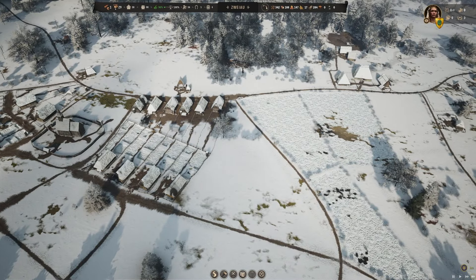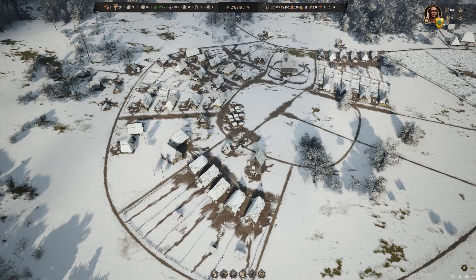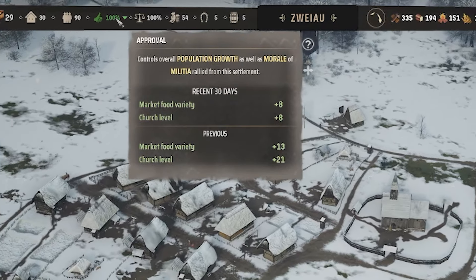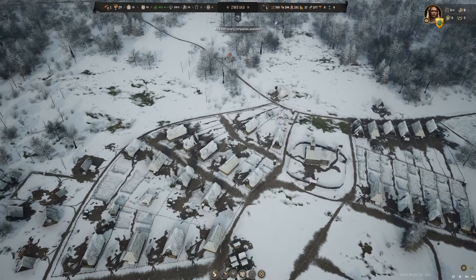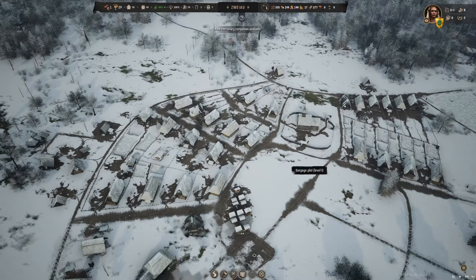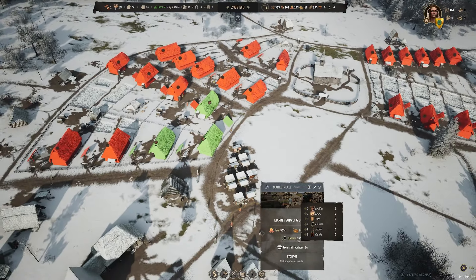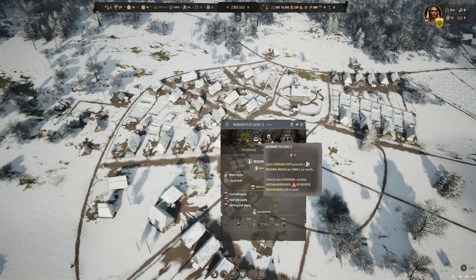Our windmill and communal oven hopefully will have something to do. These wheat fields should work a little better — we're focusing just on wheat. There are four fields at the moment; we're keeping two fallow and having two for wheat in rotation. Our approval rating was at 99%, briefly hit 100%, then dropped down to 86. But we now have clothing available at 17% — not enough to cover everybody yet.